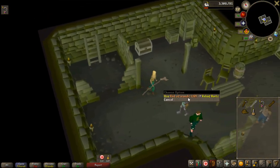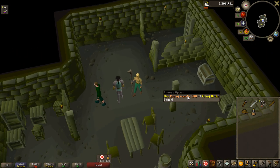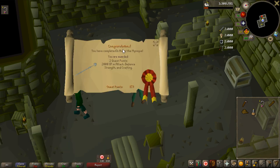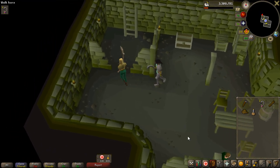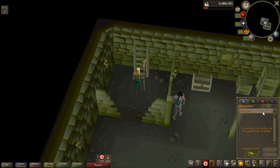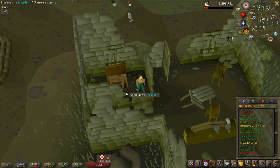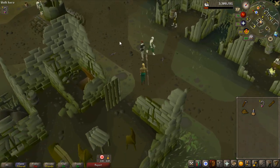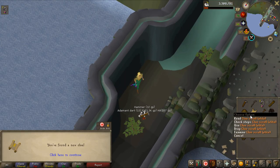I've done this quest a few times on RS3 but I forgot how annoying it is — it took probably an hour to complete In Aid of the Myreque. The experience reward is nothing special, but two quest points is pretty good for the Recipe for Disaster requirement. I need 168 quest points for that, so I'm pretty close. Now I just need to start Darkness of Hallowvale, do one or two things, and I should be able to complete the elite clue step. That first step is now done.